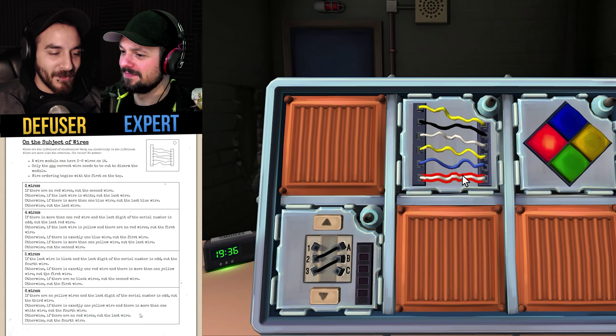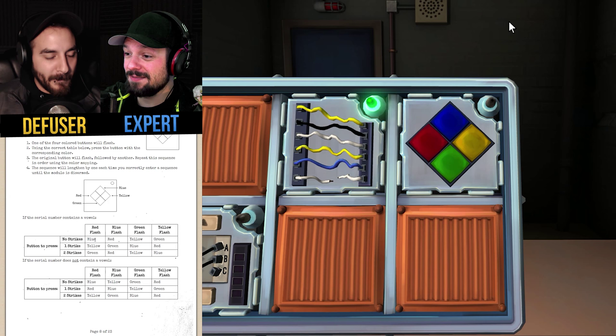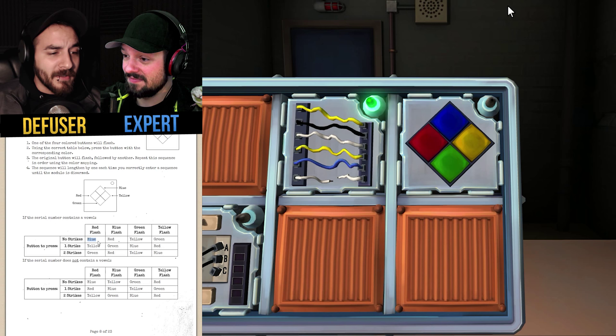So if there are no yellow wires and the last digit of the serial number is odd, cut the third wire. So what's the serial number? There are yellow wires, so okay. Is there one yellow wire? There's two. There are no red wires — cut the last wire. Done. All right, so we got Simon Says. Red... we have no strikes, so it's blinking red. Blue, okay — so it blinks red, yellow.